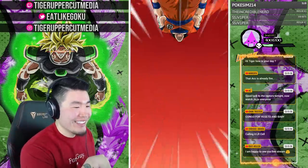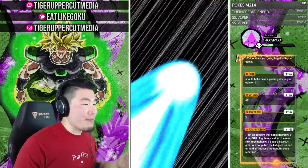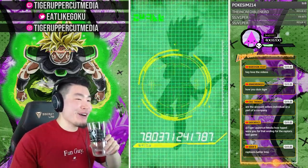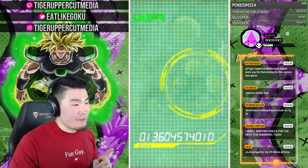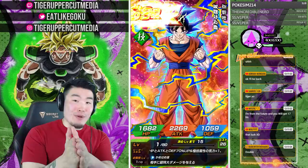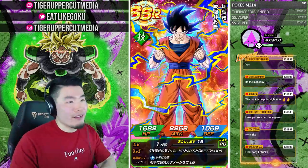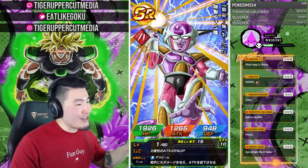Good luck to the Raptors tonight — now watch JoJo, everyone. I've heard a lot of good things about JoJo, I personally haven't watched too much of it but I do plan to. Panties! We're getting a pull — let it be the last Frieza! LR Super Saiyan 3 Goku right there — that's number nine! I would have been salty except for the fact that I now finally have this guy on my main Global. Not as triggering anymore. LR Super Saiyan 3 Goku — number nine!